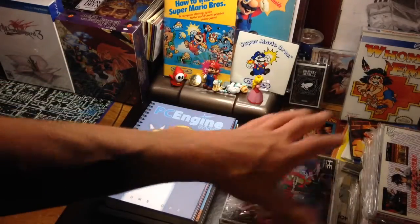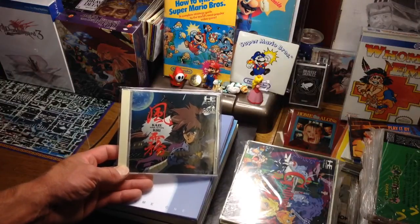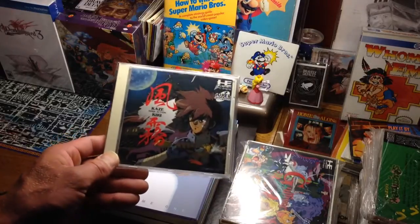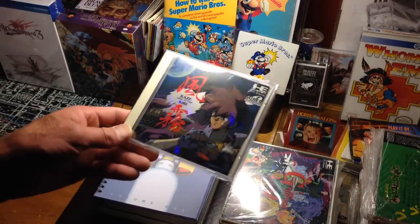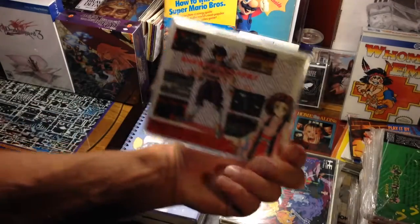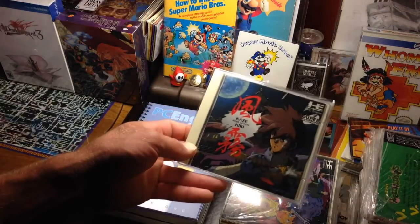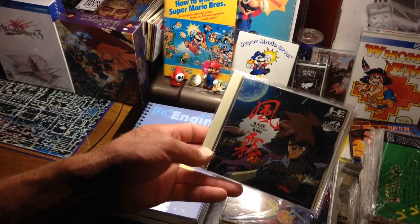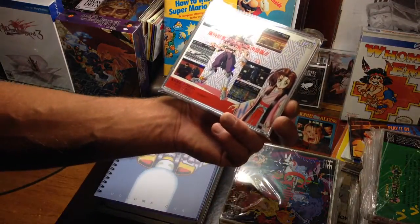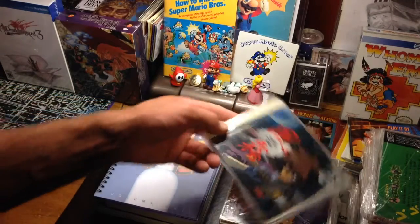A game I got recently is Kazekiri — ninja action — and it actually features a female character. A lot of people don't realize you are a female character the whole game even though you look kind of male. This game is pretty high up there in price; it's not too hard to find but it is up there. It's a very fun ninja game — a really interesting game with a lot of evasion and agility needed, and there's a lot of good action.